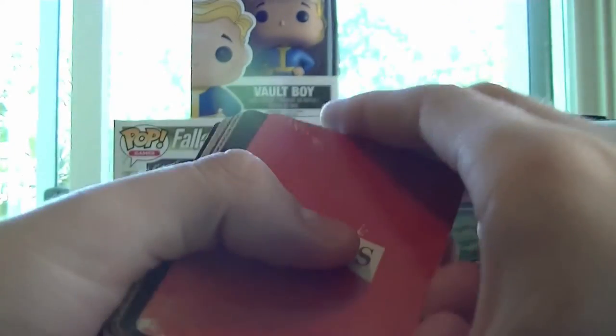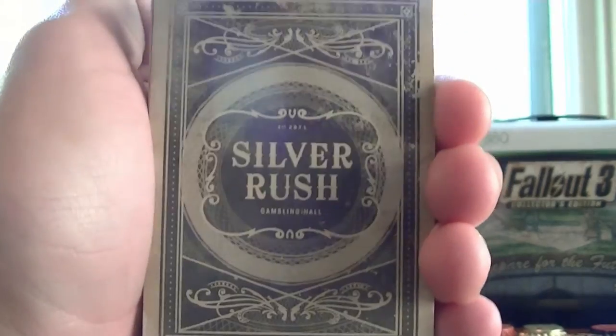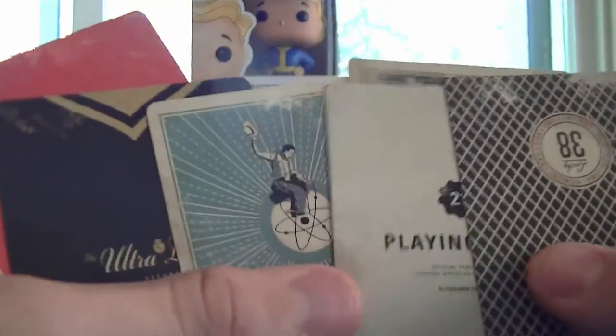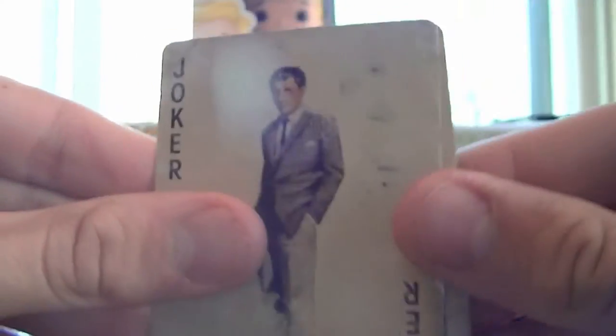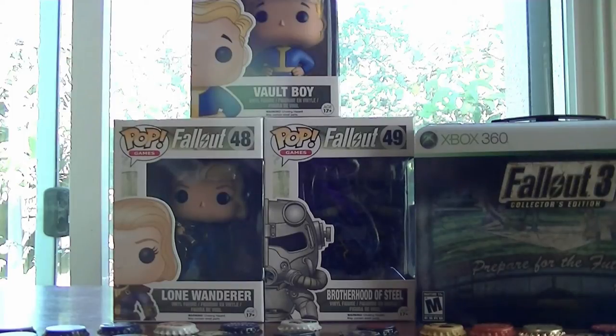The last thing in the New Vegas Collector Edition is caravan cards. Caravan is a really complicated card game — it's not your average card game, though they are normal playing cards, so you can play blackjack or poker too. I love these cards because they're all different designs — one from The Tops, one from Ultra Lux, one from the Atomic Wrangler, Silver Rush, Vault 21, and Lucky 38. In total there are six different casinos represented in the deck, all scattered so no two suites look the same. We also have special Joker cards: the Courier card ('Enjoy your stay') and the Benny card. That's everything in the New Vegas Collector Edition. The game wasn't included, but I already have it on Steam.